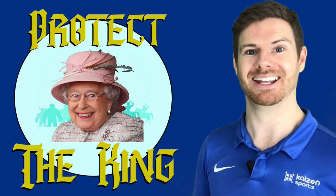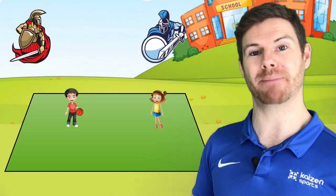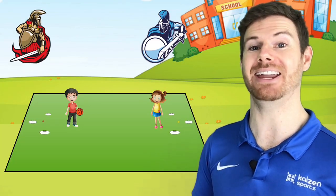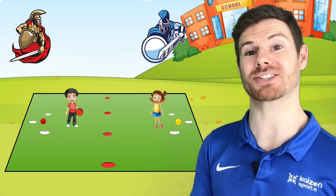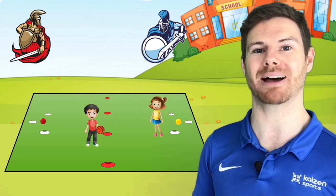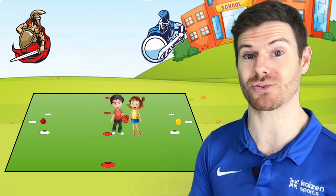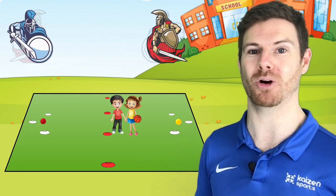Game two is Protect the King or Queen. Here we get to look at defending in a more game-based scenario. Set up a base and put a ball in the middle of that for each child to protect. You're also going to put in a halfway line — the children are safe in their own half of the pitch. Defenders aim to apply the right balance of pressure and patience, waiting for the right time to strike and steal the ball back. The roles of attacker and defender then swap over.